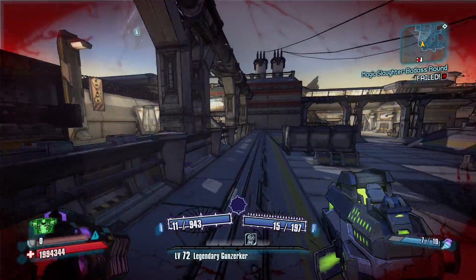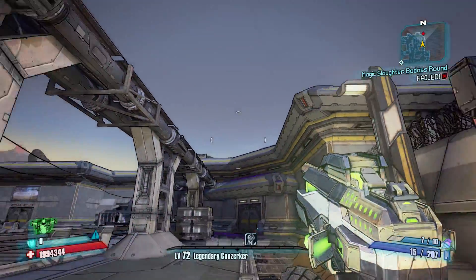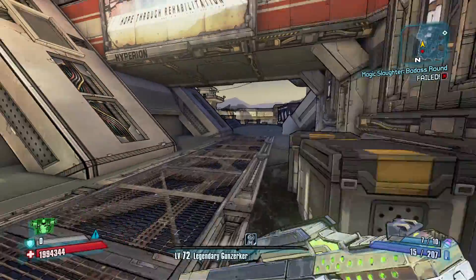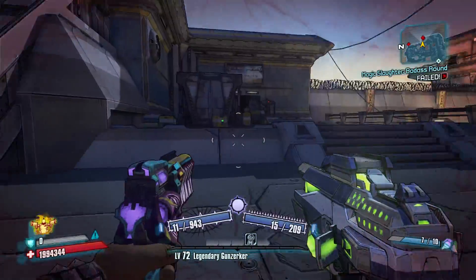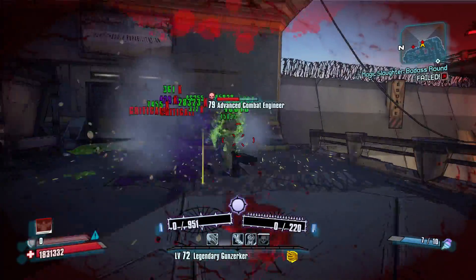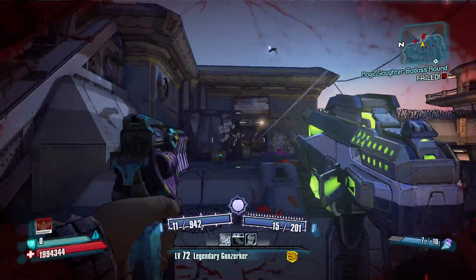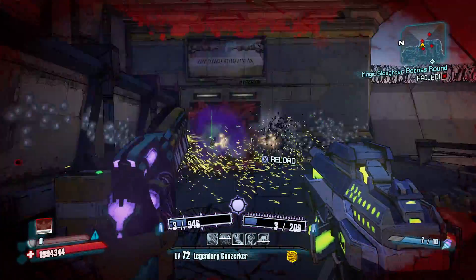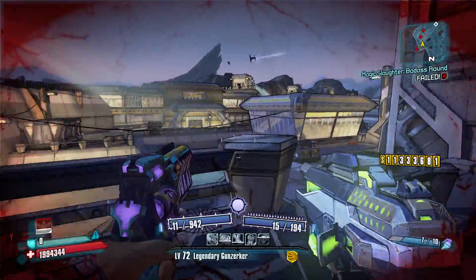Salvador technically doesn't either, but he can dual wield and hold a Slag weapon. And unfortunately, because of this, it led to a lot of players being fed up with Slag. It wasn't just that players had to use Slag, but also to balance out Healthgate they would be confined even further to use a Grog Nozzle or Ruby, and if they really didn't need the health, then a Slaga. But for the most part, those are the only Slag weapons you see people use once they reach high level in Borderlands 2.